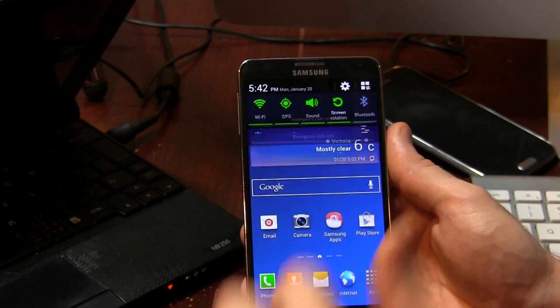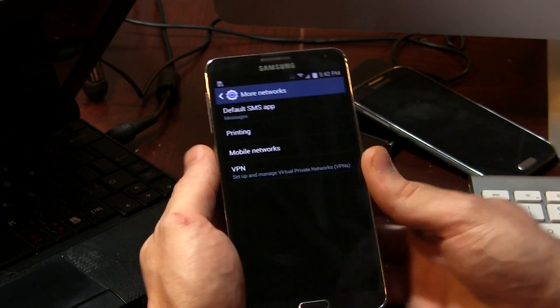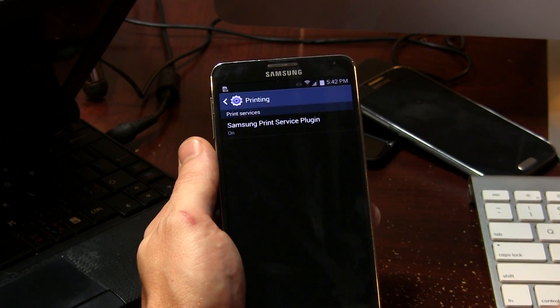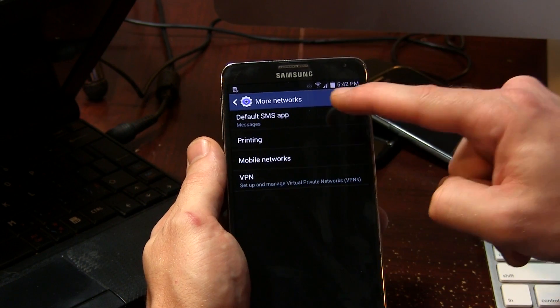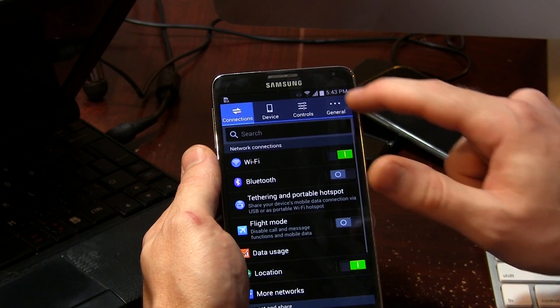Aside from that, if we jump into the settings menu here, we go over to connections and down to more networks — you'll notice we now have, because of Android 4.4.2, wireless printing capabilities. As well as just above that, we can choose between the stock messaging application or Google Hangouts. We cashed in on that one, didn't we?